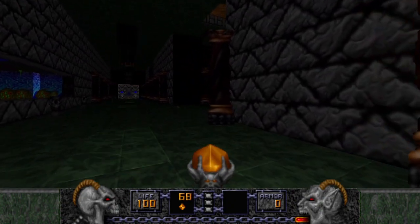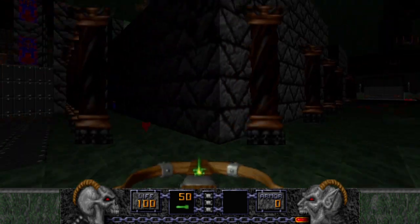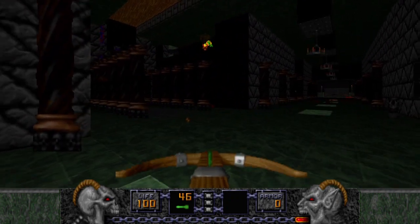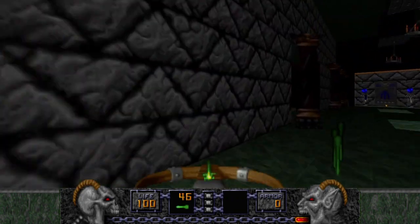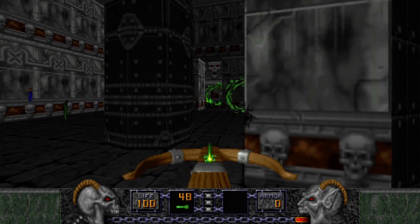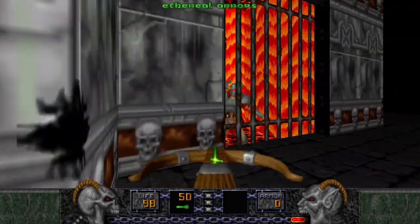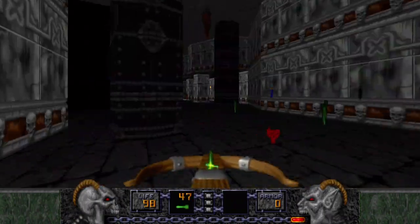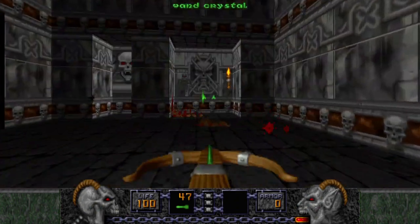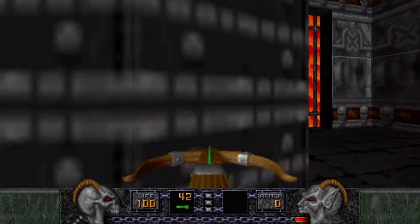Now we can proceed to killing these nitrogolims. Now we can take out the crossbow and kill these nitrogolims on this side. One more arrow — he survived. Not anymore. There we go. Shot up the pods, and we took out the undead warrior that was in there. Over there's a fake wall, by the way. There's yet another fake wall, by the way. Now that undead warrior's been taken care of.